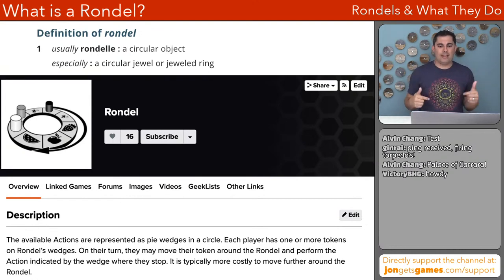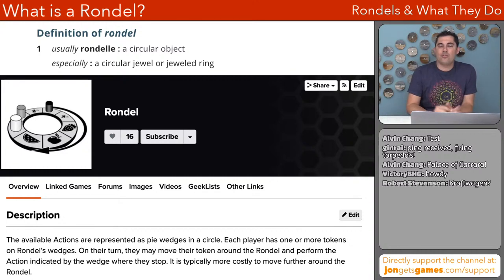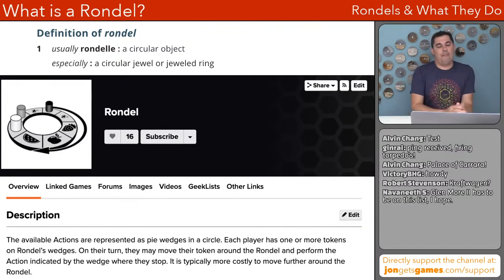On BoardGameGeek, it says a rondelle is an available action system where available actions are represented as pie wedges in a circle, and each player has one or more tokens on the rondelle's wedges. On their turn, they may move their token around the rondelle and perform the action indicated on the wedge where they stop, and it is typically more costly to move forward further. That is the official rondelle definition, at least as far as BoardGameGeek is concerned. When I started looking into this, I realized that if I went strict on this definition, this would not be a very interesting video — there honestly aren't that many games that specifically use it. I'm going to be using a looser definition.